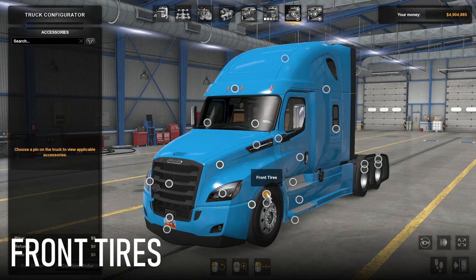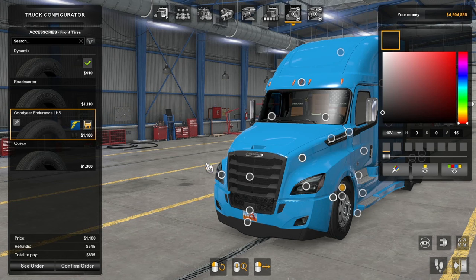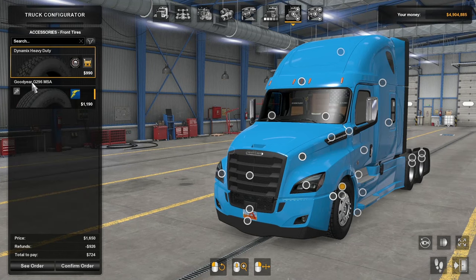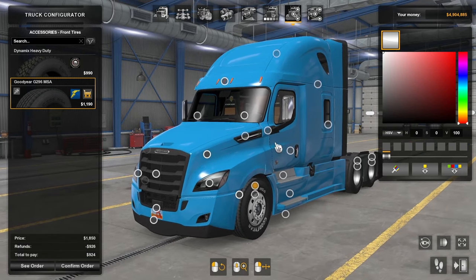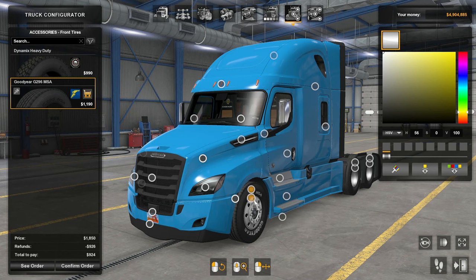As the name suggests, this DLC includes some Goodyear tires. For our front tires, we've got the Goodyear Endurance LHS, or if you're opting for a wider rim, you've got the Goodyear G296 MSA. All of the tires included in this DLC have a neat little customization feature where you can actually customize the color of the tire lettering — it can be any color you want: red, blue, pink, or even the classic Goodyear yellow. I think that looks really quite cool and it's nice to have this customization option to really personalize even the little details on your tires.